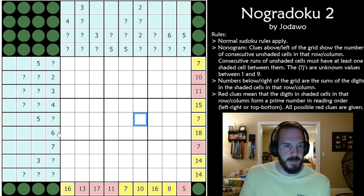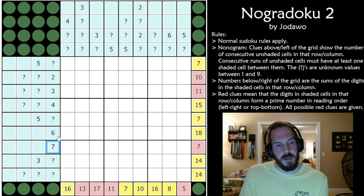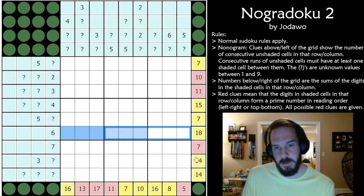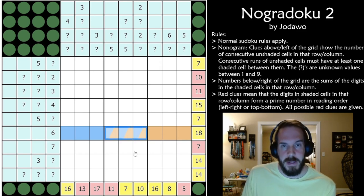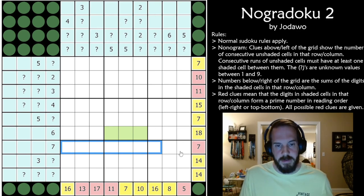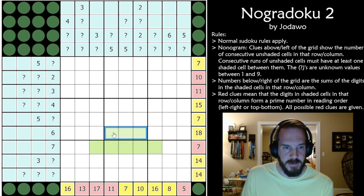Where I like to start with these nonogram puzzles is to look at rows and columns that are more crowded or have a higher number of unshaded cells. If we take this six — imagine the six cells are all the way to the left, then all the way to the right. Where they overlap, those cells are always going to be unshaded no matter which way we start from — we always take at least these three cells. The same with the seven clue: we get five overlapping cells that will always be unshaded. As you do more nonograms, these patterns become almost automatic.